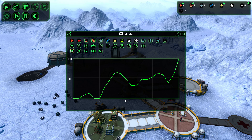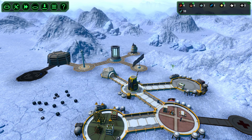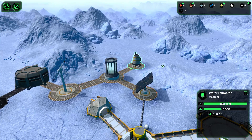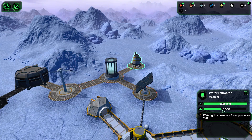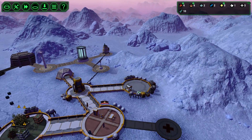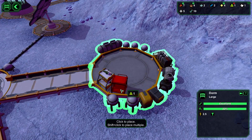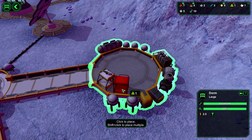Water - we don't have any storage for that, but it's fine. We're using only three and producing 7.26, so that's going to be fine. I need to install another bed as well - it's going to be important later on, so let's just put this down.